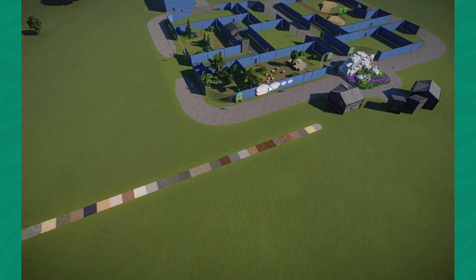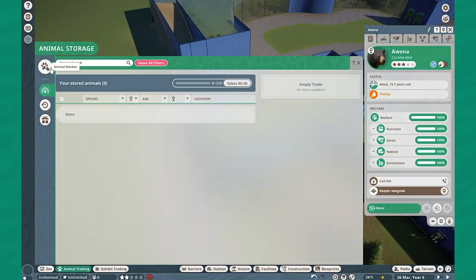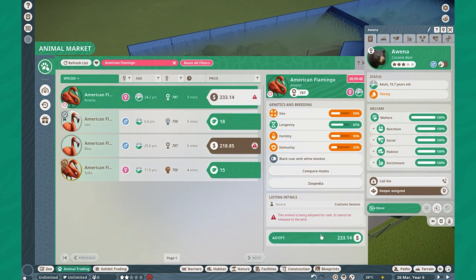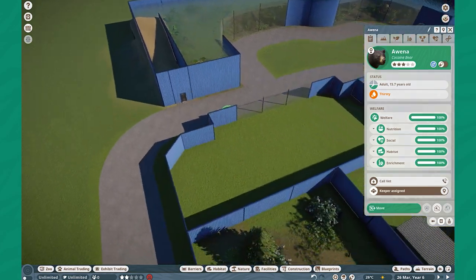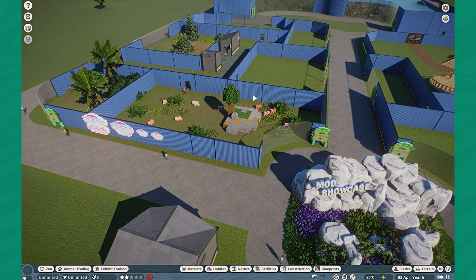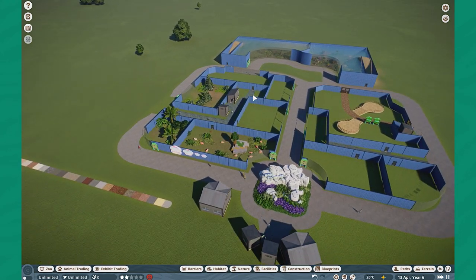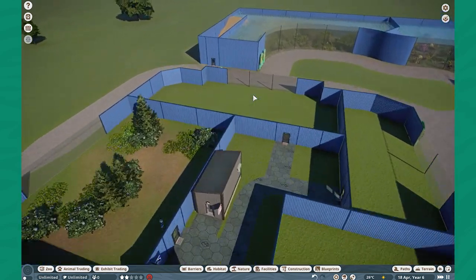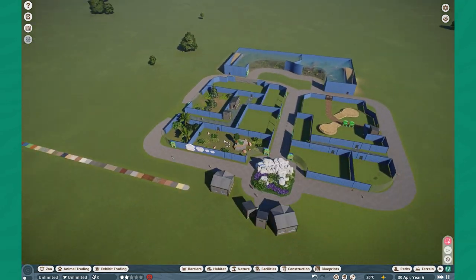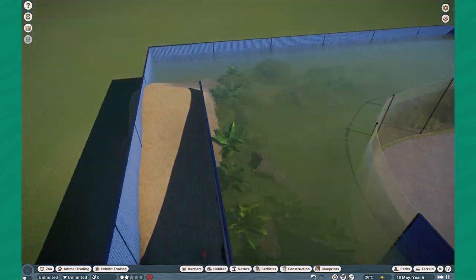Mods didn't really break in update 1.13. I think the only thing that actually broke is swimming, and I'll test that out right now just to show you guys what I'm talking about — I'm going to plop an American Flamingo into this habitat. But besides that, prop mods did not break, which is awesome to see. There's a bit of stigma around prop mods, like oh they're going to break every single update, but even the climbable toggle didn't break prop mods, and that's just really awesome.